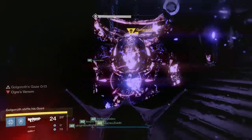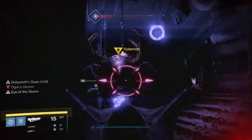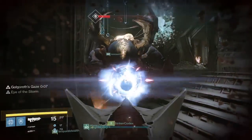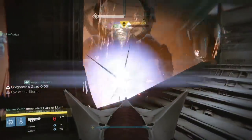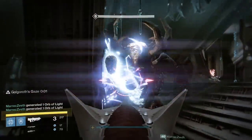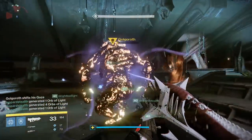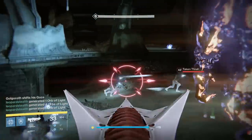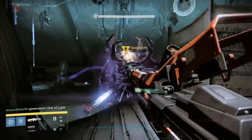At 25% health, Taken Thrall will spawn instead of Hive Thrall, and they will continue to spawn until Golgoroth dies, replacing the Cursed Thrall in greater numbers. Stormtrance works very well here, as does Helm of Saint-14 to blind. It will be somewhat chaotic dealing with all those components at once, but it's just something you need to handle.